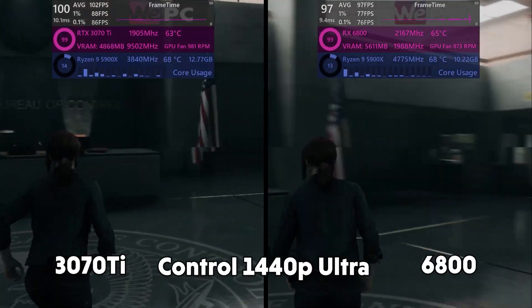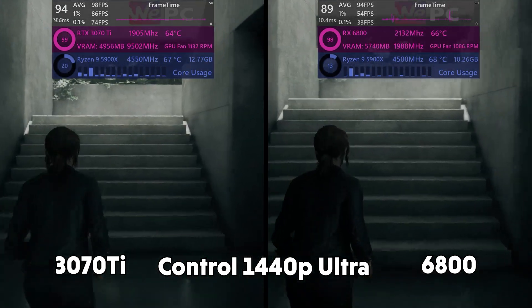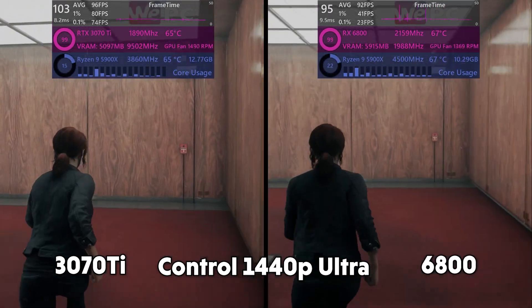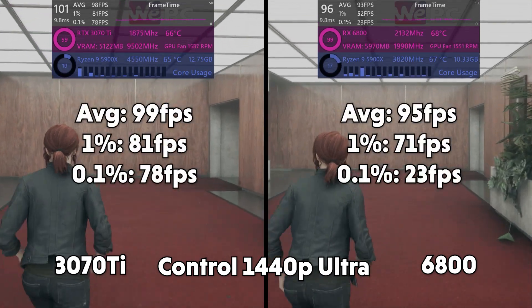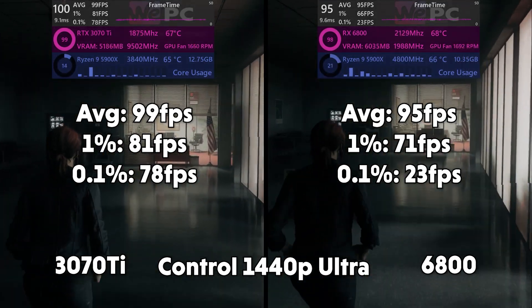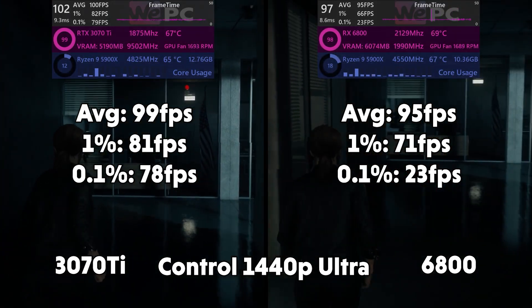Just because we're below 60fps we're going to jump into 1440p as well. Similar story in Control — no stutters whatsoever and our FPS has shot up drastically. We get an average of about 99 on the 3070 Ti with 1% of 81 and 0.1% of 78. On the 6800 side we get an average of 95 with 1% of 71 and 0.1% of 23. Again, not bad at all.